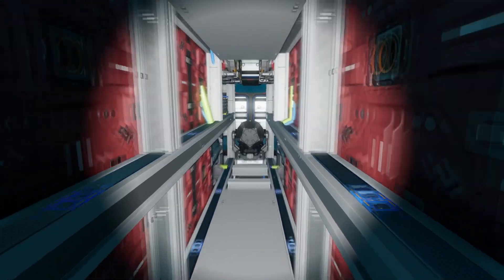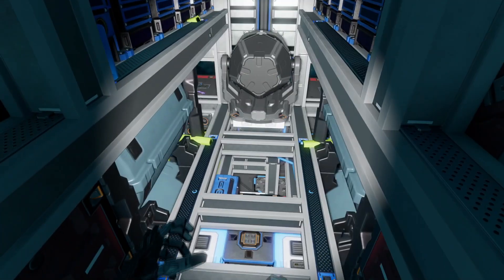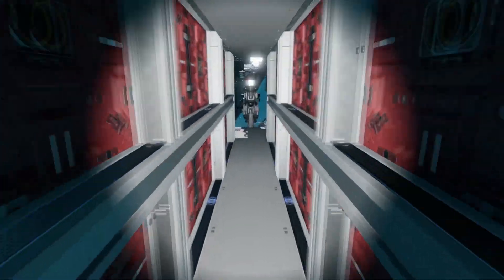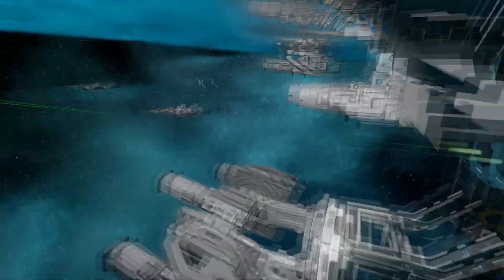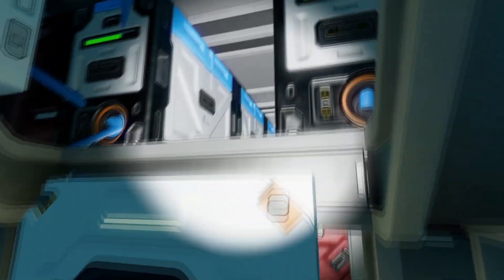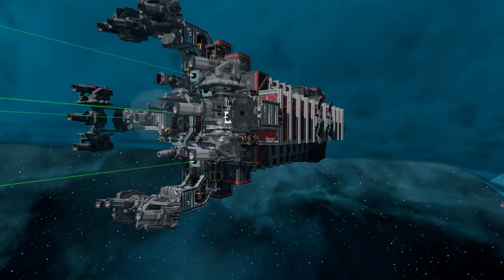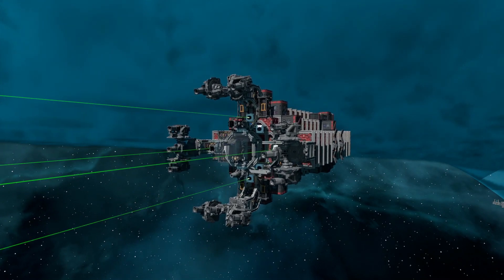Another thing to note is that this thing is pirate proof. If you get attacked by a pirate, they might hit your back end or they might hit the middle. If they hit either, this entire ship is going to blow up — they will not get an ounce of salvage off this ship. If they shoot the back, the propellant tanks go, and then of course all of these batteries in here will go next. It will destroy the ship from one end to the other. So it is pirate proof — sort of, in a way. I quite like that.